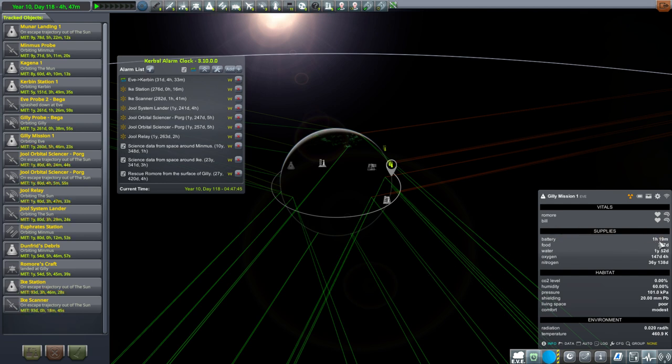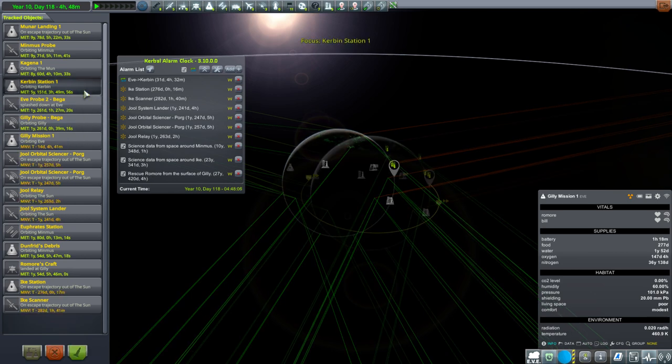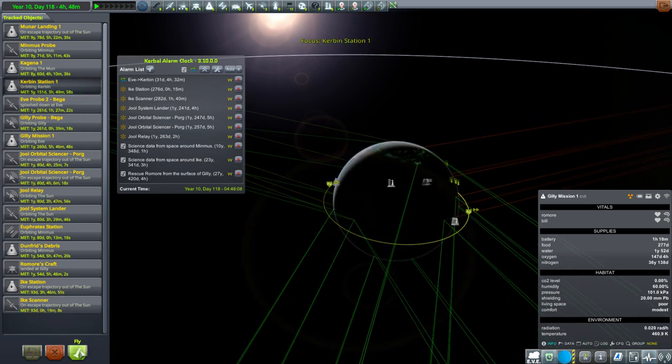The battery life is only one hour, and somebody pointed out that the solar panels were still retracted. I don't remember putting a fuel cell on it — that was another suggestion. Sir Mortimer in the comments said I should be fine as long as I don't load the vessel after restarting the game. So maybe I need to load another vessel first. Let's try that.